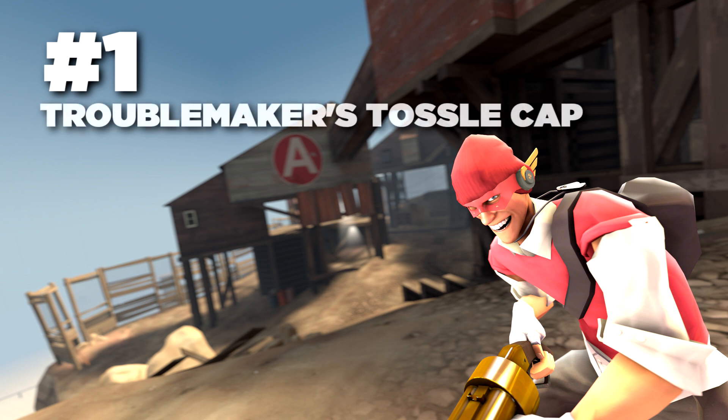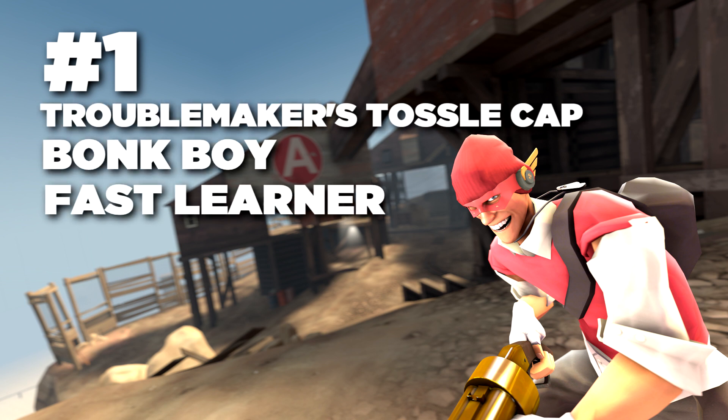I'm sure most of you can guess what the number one set is — you see most scouts in pubs wearing this, or at least you used to. You see it a lot with burning and scorching unusual effects on the hats and cosmetics, and the Fast Learner just looks really cool with those two items. The set is the Troublemaker's Tossle Cap, the Bonk Boy, and the Fast Learner. A lot of people like to pair it with an Australium Scattergun, which completely adds to the whole set.